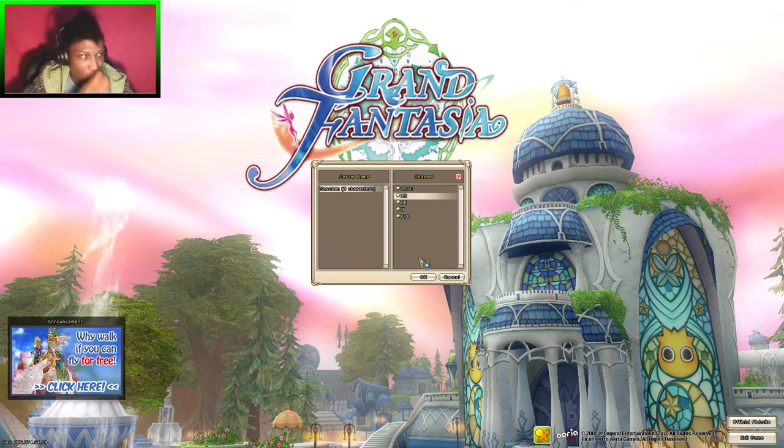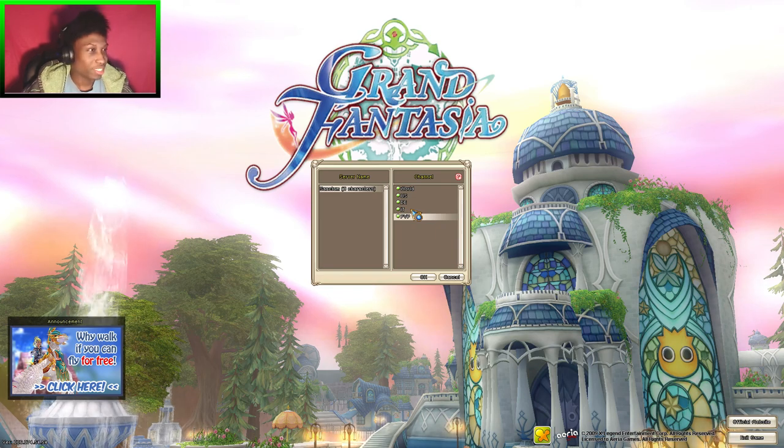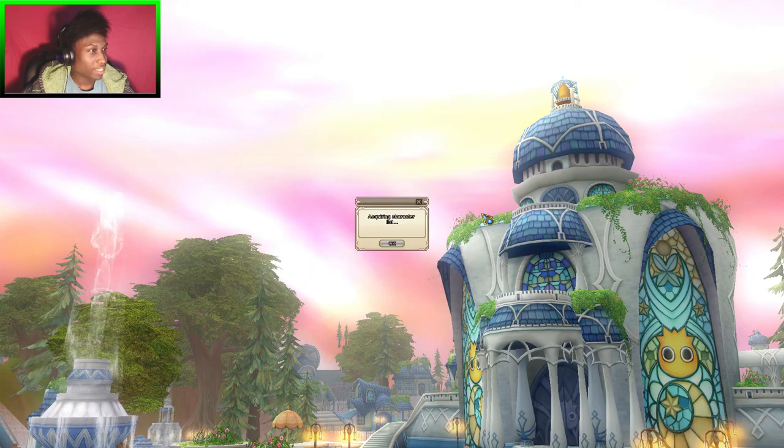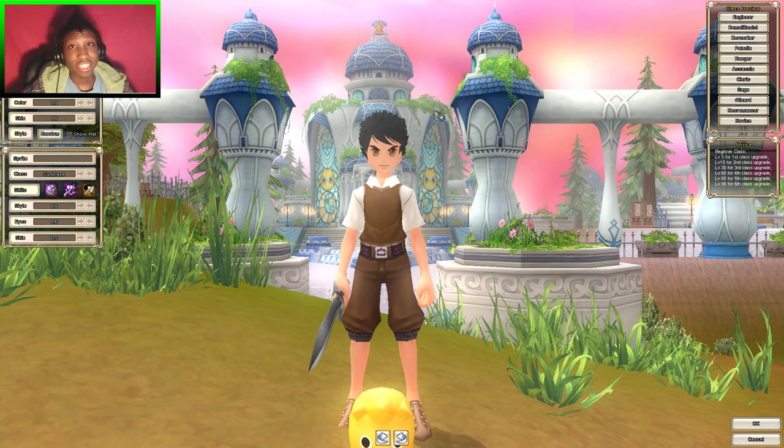So it seems they have new servers — one for PvP, which is pretty much just like a standard PvP server. Once you go in, you're just going to fight anybody you want. I'm pretty sure they have safe zones and all that, or the towns. They have other ones but I don't understand what these are. They have U.S. and a world chat, which is pretty much like everybody can just get in that chat. I'm just going to choose U.S. and we're going to create our character.